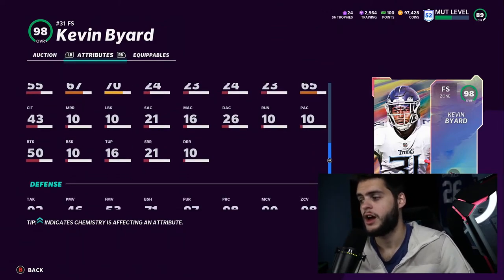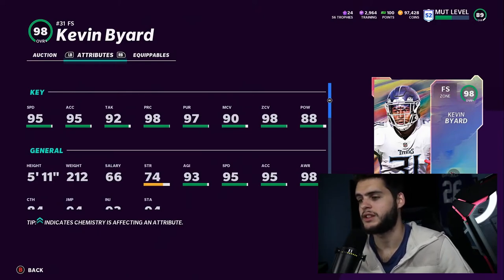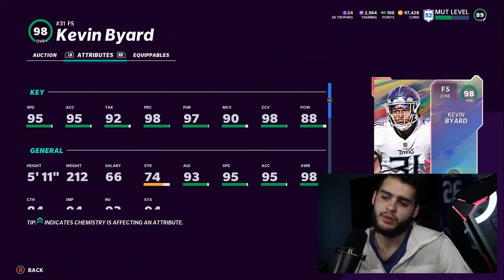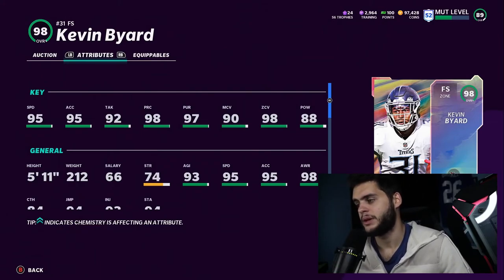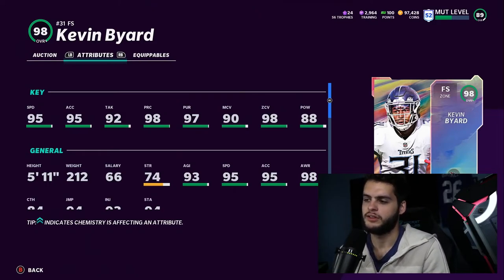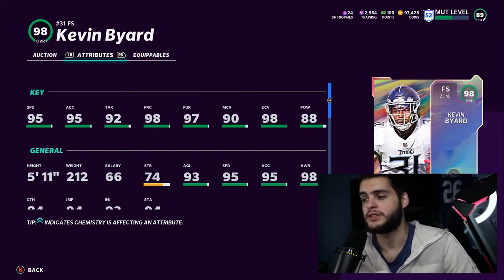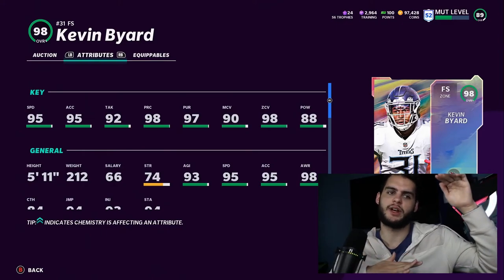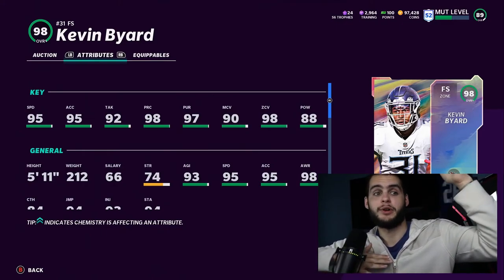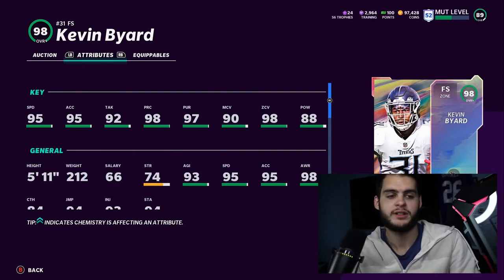In my opinion, this card is really just not that great. They could have gone a few other ways — at least give him the 90 hit power threshold and maybe a 94 zone or man so he could get to 99 man coverage. Overall, I think they kind of messed up this card. He's a 98 overall, so it's upsetting that there are no stats above 98 to start, but a lot of stats are well below 98 — when they should be averaging back up. But I guess it is what it is.